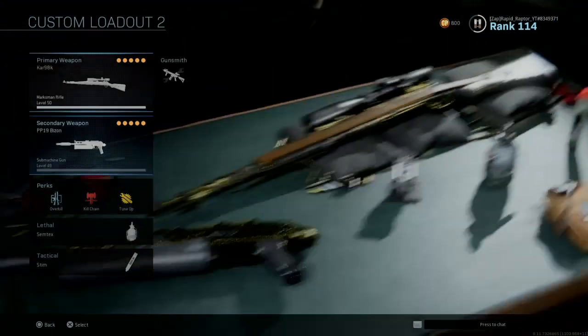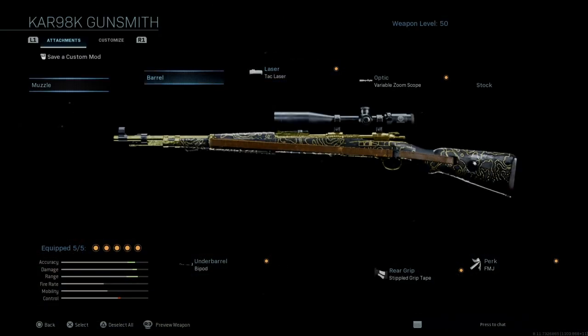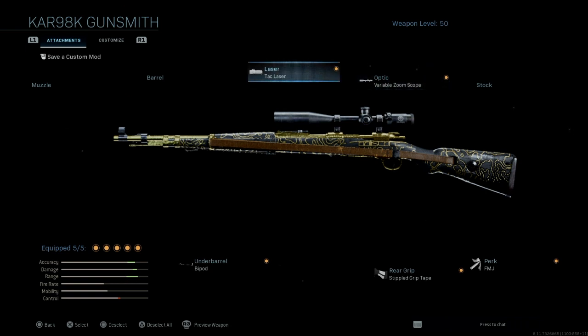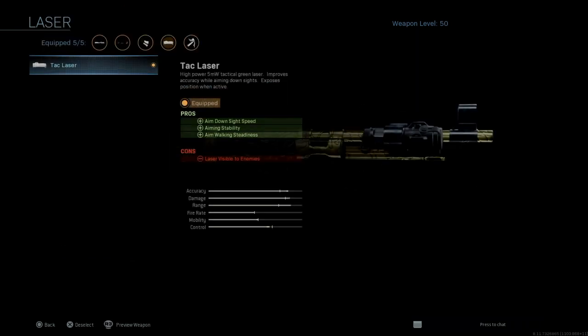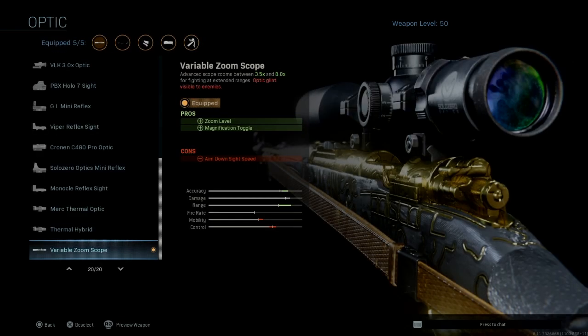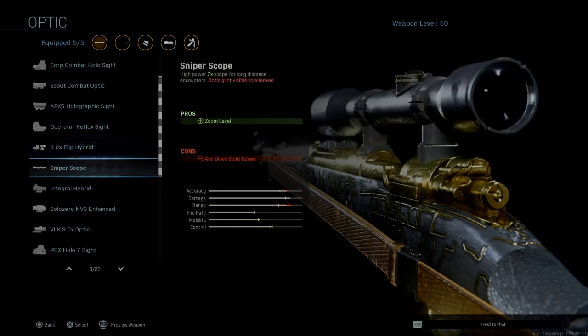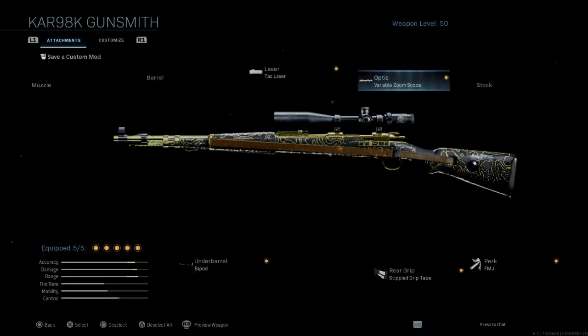I have Kill Chain and you probably want Tune Up as well so you can get that perk benefit. I also use Dead Silence. For attachments, I have the Tac Laser — it helps mobility and control which is pretty good, but the downside is laser visibility, which isn't even that bad for a scoped weapon. I'm using the Variable Zoom Scope for long shots.